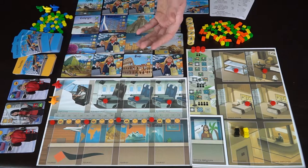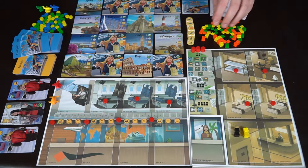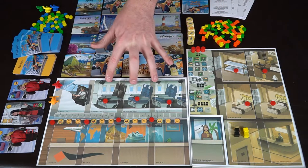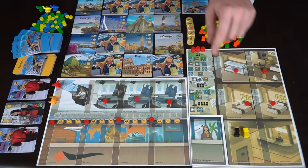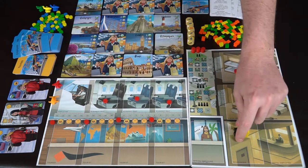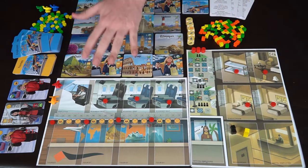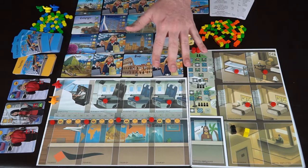In a two-player game it's going to be seven rounds, reduced by three at three and four players. These over here are your currency in the game: green is for clean seats, orange is for clean rooms, yellow is for happiness which increases your happiness track, and black is fuel which lets you move your plane around the board.